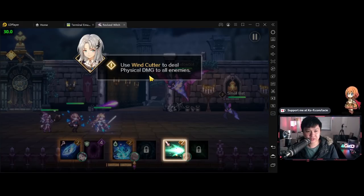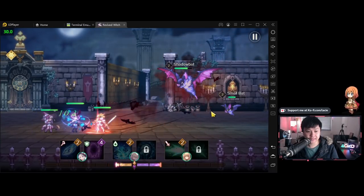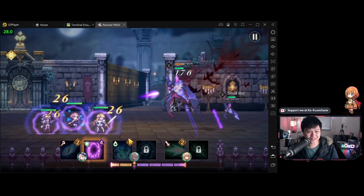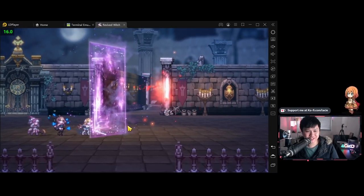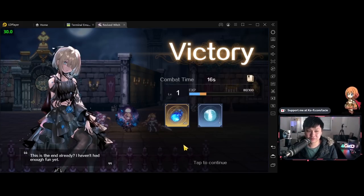It looks like we are in. Use wind cutter to deal physical damage to all enemies — I guess I will do that. That was pretty good. Restore health for the ally with the lowest health by using Whisper of Flower — let's do that. That is cool, I do like this. Let's keep doing AOE damage and then block it. Did we block it? I could already feel myself stressing out a little bit — it could get really hectic, really fast.